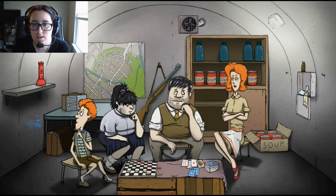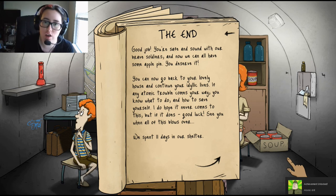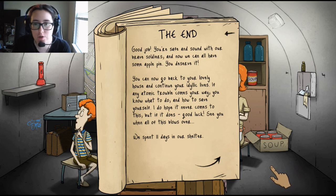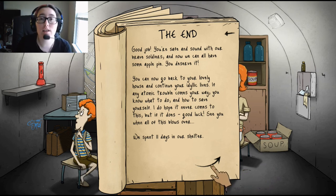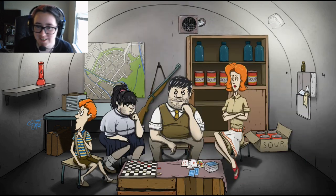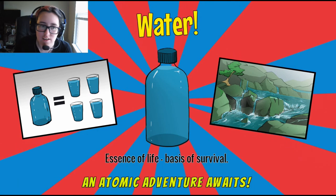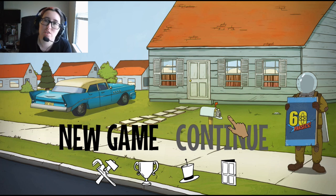The end — what? Why is it the end? Good job, you're safe and sound with our brave soldiers — now we can all have some apple pie. You deserve it. You can go back to your lovely house to continue your idyllic lives. If any atomic trouble comes your way, you know what to do. We spent 11 days in our shelter. Day five we didn't find Jesus, day eight bank heist, and day eleven successfully passed the drill. Okay, I think I'm ready for the real game — but for now I'll leave this episode here. I don't plan on making this a full series — I'll play this whenever I'm bored. Thank you guys so much for watching, I'll see you in the next episode of whatever I decide to make. Bye!